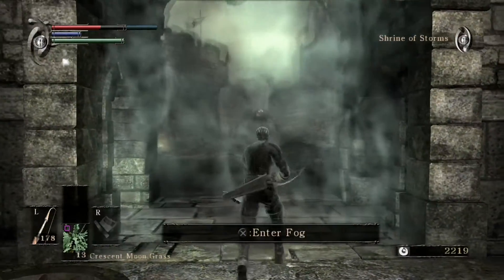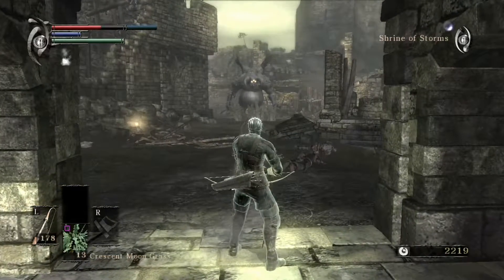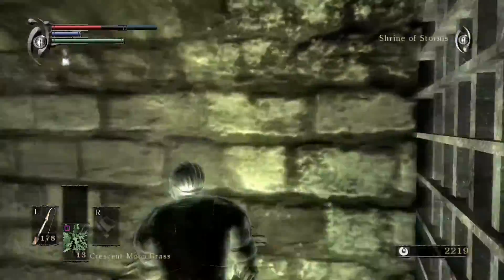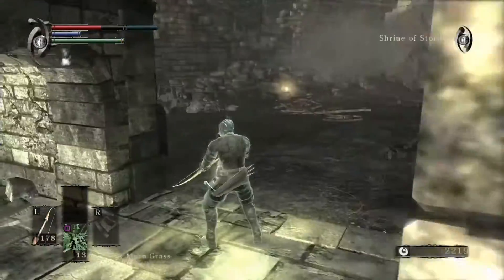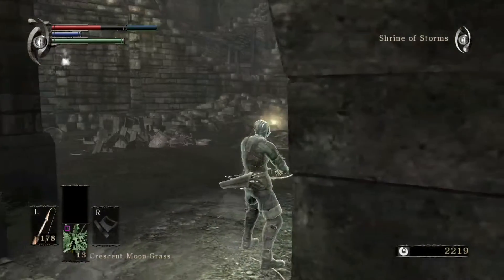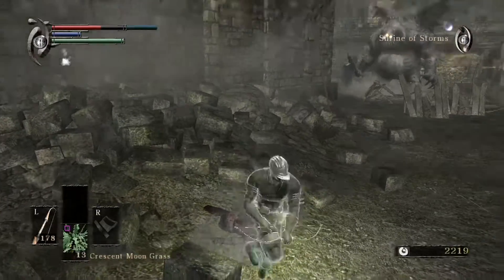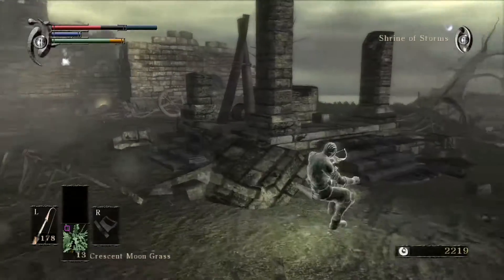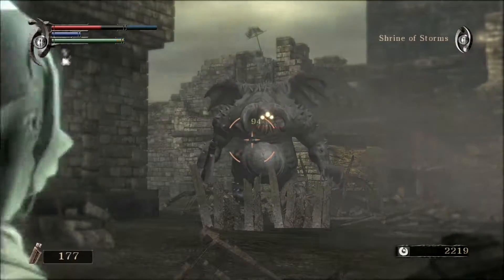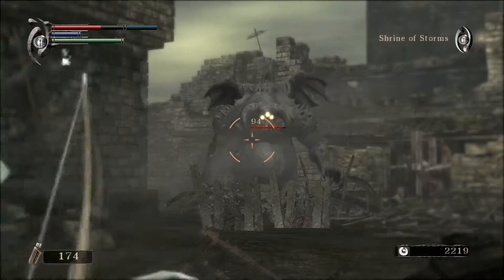If you remember from the tutorial, that might look a little familiar — that guy's back, Vanguard. Just like the tutorial, you don't have to kill him if you don't want to — you can completely ignore him. But I'm going to go ahead and kill him just to get his demon soul and souls. Just be careful though, he can still be very tough, and it might be easier just to pelt him with arrows from a distance. He doesn't really like to move from his spot much.